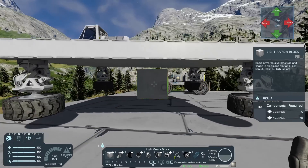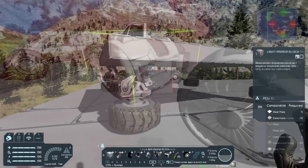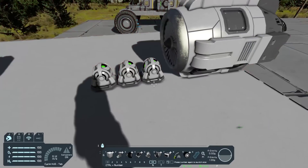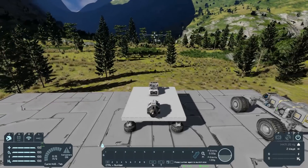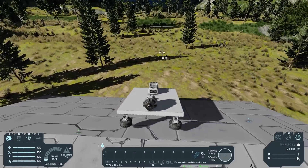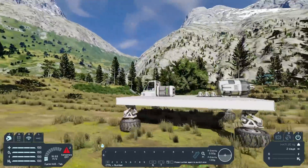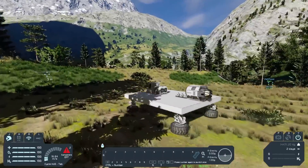So if I remove my little pillar now that holds it up, it bounces a little bit and it's on the ground. Now if we simply place a thruster on the back of this and one or two gyroscopes, we have a little hovercraft. If I get into the cockpit and fire my thruster for a little bit, you'll see that we're sliding along. I'm not firing the thruster at the moment — I'll even turn off the dampeners and you can see we're going. Because there is no friction on these wheels, we will basically never stop.